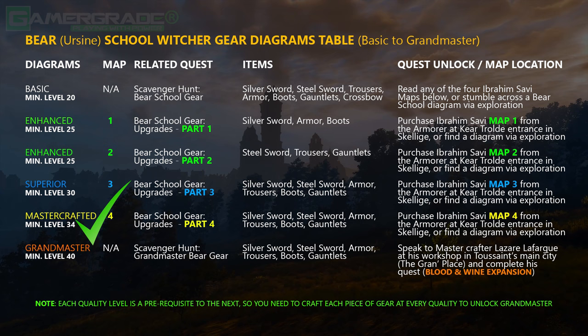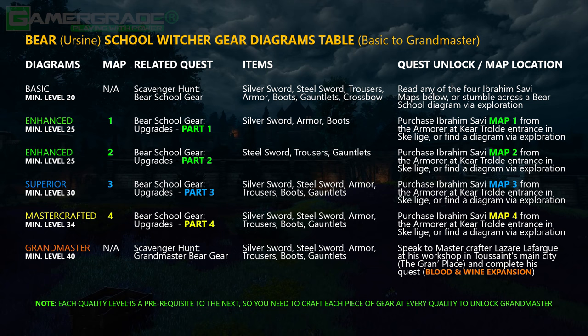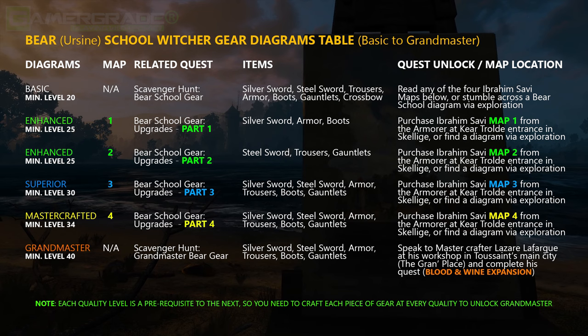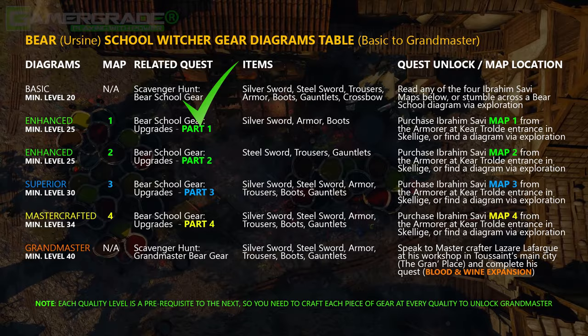We'll focus on attaining all diagrams up to and including Master Crafted quality, which is all achieved in the base game. When you purchase any of the maps, make sure to locate them in your inventory under Quest Items. This will update the related Scavenger Hunt quest under the Treasure Hunt section with new relevant information. All Witcher Gear quests are always named Scavenger Hunts for easy identification. Reading any one of the four maps will start a new base quest called Scavenger Hunt Bear School Gear, which reveals the location of all basic level diagrams. This basic set of equipment is required before any quality upgrades can take place.